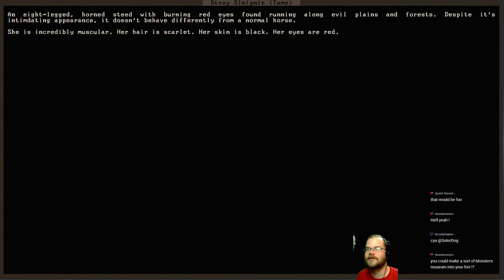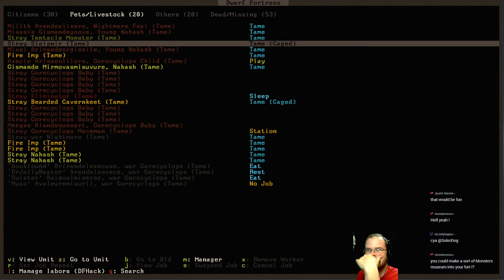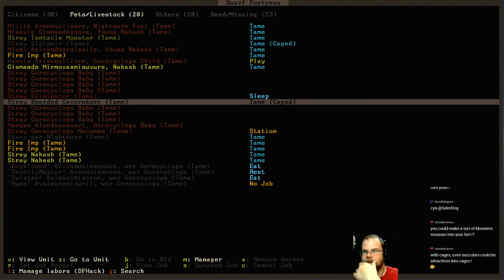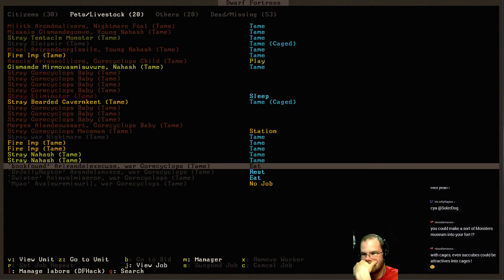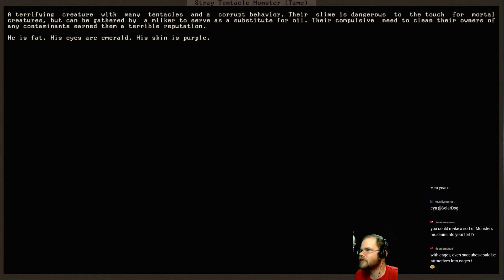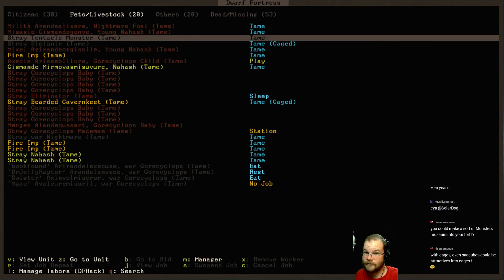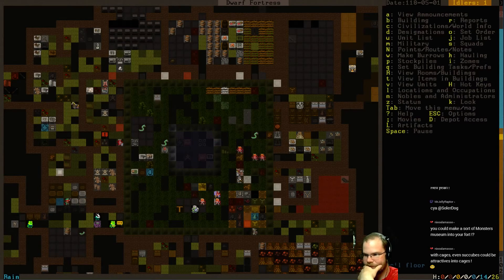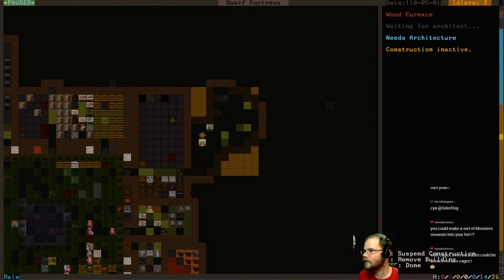Let's see - there's the sleetneer in here. You're in a cage right now. An eight-legged, horned steed with burning red eyes found running along evil plains and forests - despite its intimidating appearance, it doesn't behave differently from a normal horse. Cavern Keet - what are you? A small flightless bird adapted to life climbing and scrabbling underground, its short feathers closely resembling silky-colored hairs with thick tuft beneath its chin forming a very dwarfy beard. Tentacle monster - terrifying creature with many tentacles and a corrupt behavior. Their slime is dangerous to the touch but can be gathered by a milker to serve as a substitute for oil. Their compulsive need to clean their owners of any contaminants earned them a terrible reputation. Can I milk you? I will take your oil.